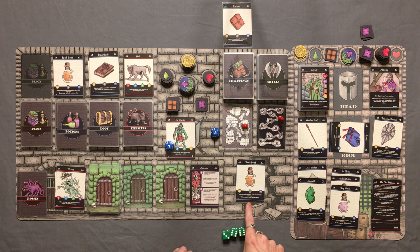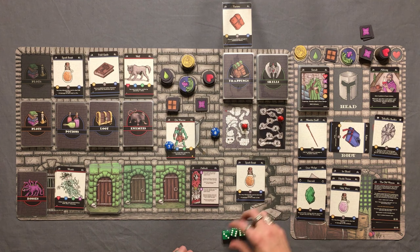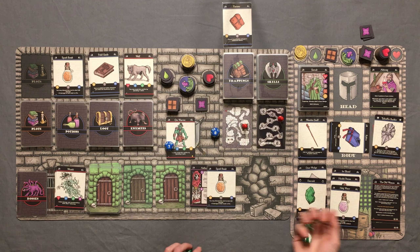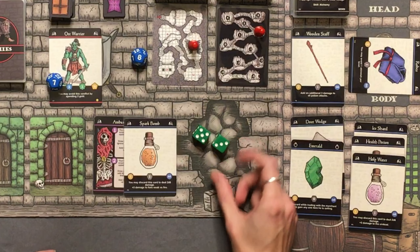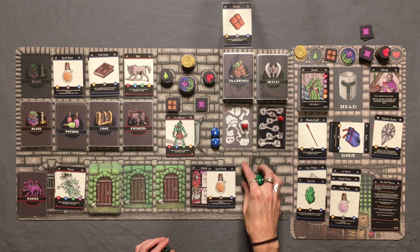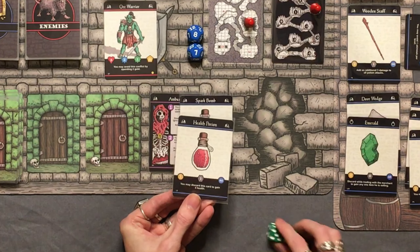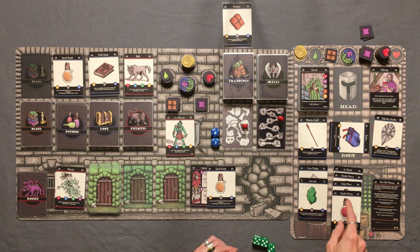We jump on him with the ambush and use the spark bomb potion. Since he's weak to fire, it does plus five damage. The wooden staff adds an additional three damage to all potion attacks, so that's eight damage right out the gate — enough to kill the orc warrior. We roll 2d6 plus eight and get sixteen damage. We burnt this dude to a crisp! He drops a health potion, which is really good, and one gold.